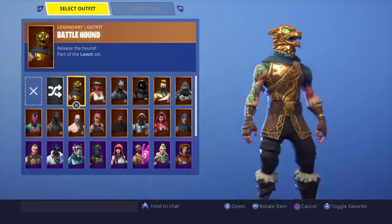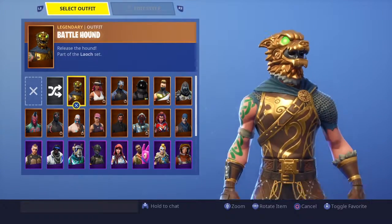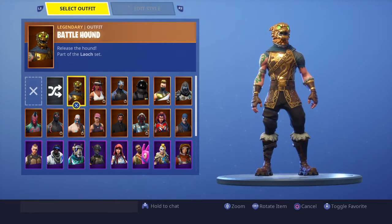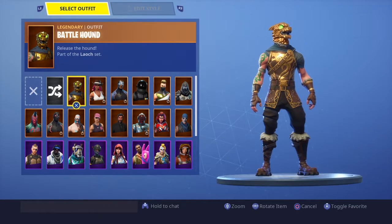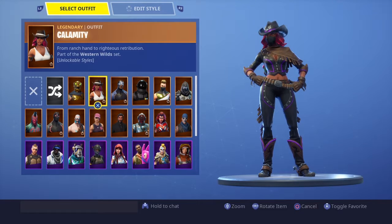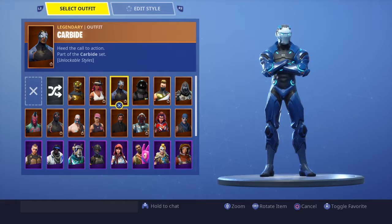This was one of my favorite skins honestly, but then they just didn't make it really rare like it used to be — it came in the item shop every two weeks. I still like it, just not as much. Calamity is a pretty dope skin, not gonna lie. I don't have her maxed yet though, so that sucks. Carbide I really like — full max, he's pretty dope.